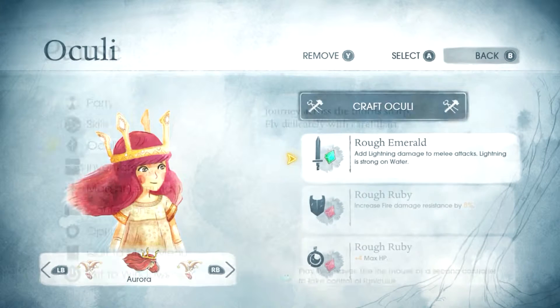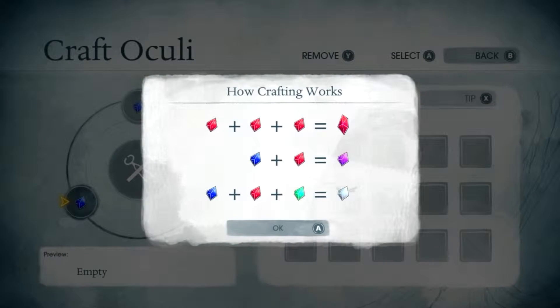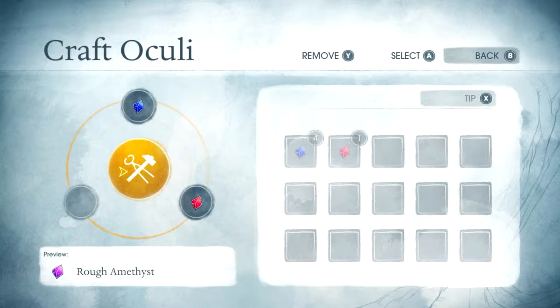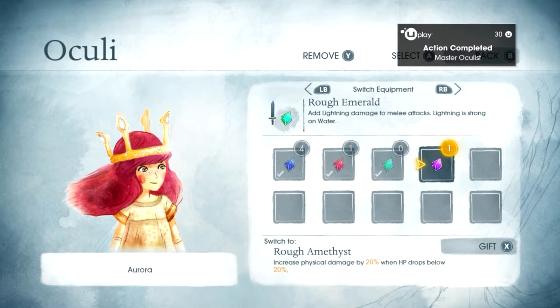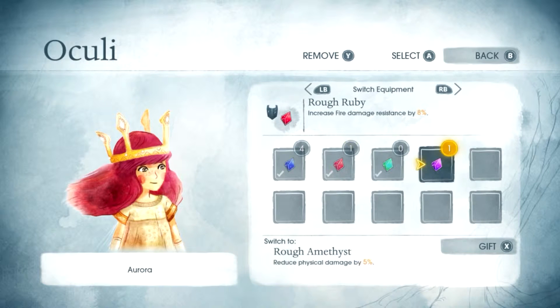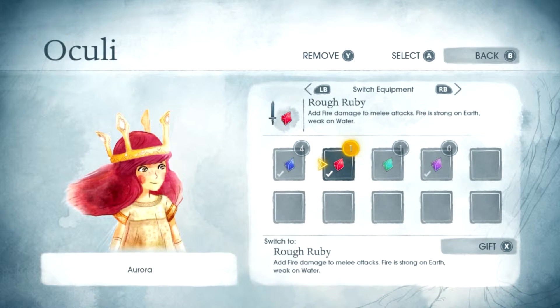I want to look at this — amethyst. Red, blue, green gets you white; red and blue gets you purple; and three of the same — how do I remove it? Yeah, rough diamond with this. What does amethyst do? Increase physical damage by 20. This will probably reduce physical damage by 5 and increase magical damage by 20%, but I don't want to be below 20% HP, that would be awful.